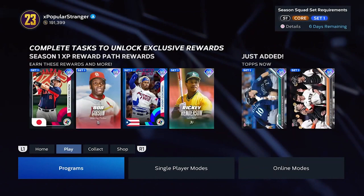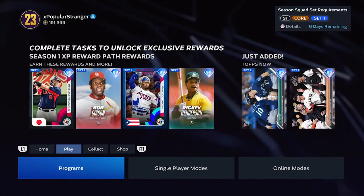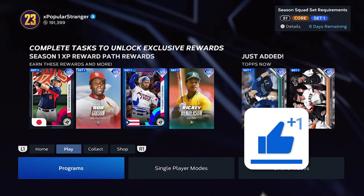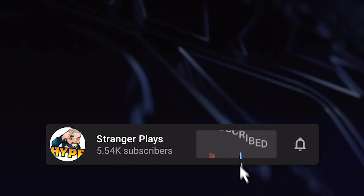Hey, what's going on everybody — this is Popular Stranger and we are back with another MLB 23 The Show Diamond Dynasty video. Today we're talking about the monthly award program for the month of April, showing you how to get a free 99 overall Matt Chapman, and breaking down the entire program. We are live recording from a hotel room in Vegas — that's how dedicated I am.